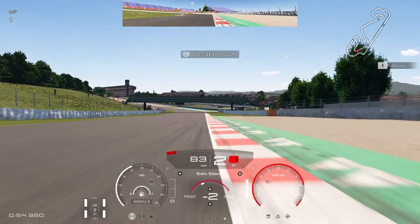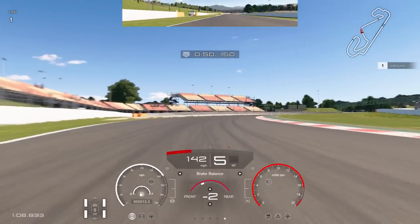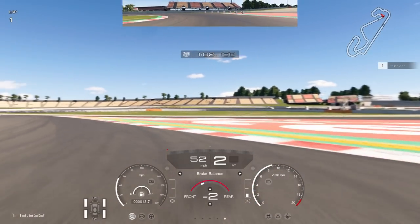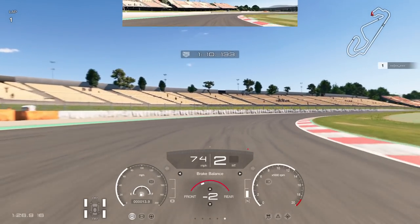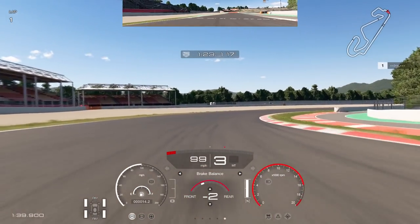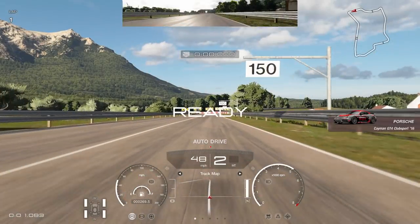As soon as I put the throttle to 60–70 percent the car wants to lose traction, so a lot more skill is required. A very entertaining car though — I'm looking forward to maybe doing some FIA races in this, especially at a track like Catalunya. Through fast corners the downforce still plants the car, but in the braking zone you need to brake earlier. Through the slow corners it really wants to break free and lose the rear. They've done a great job lowering the downforce significantly.